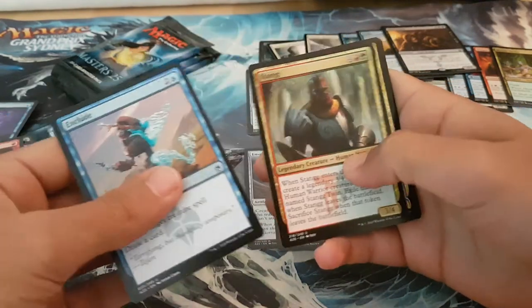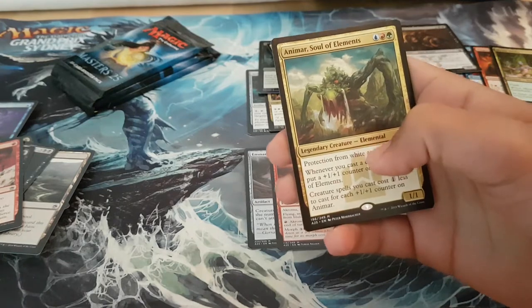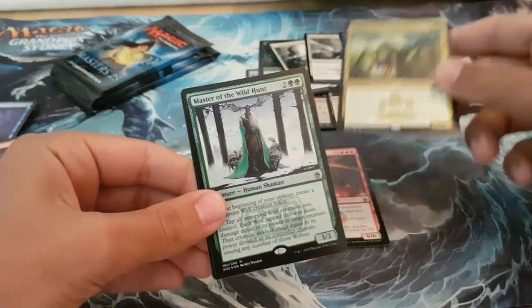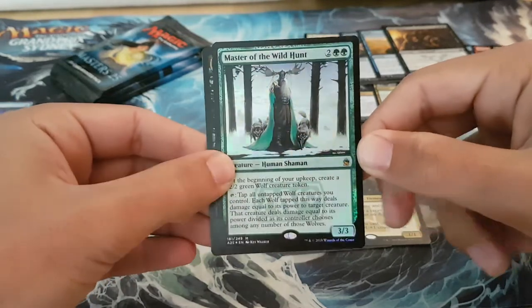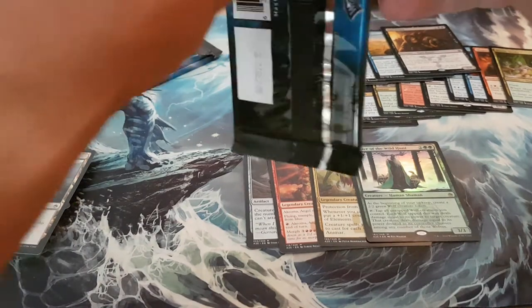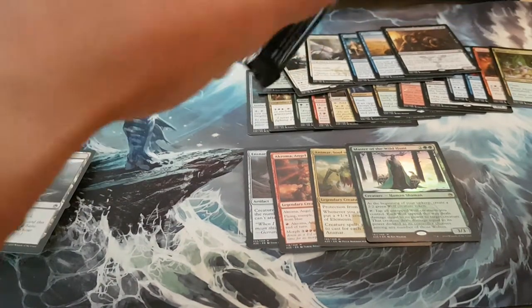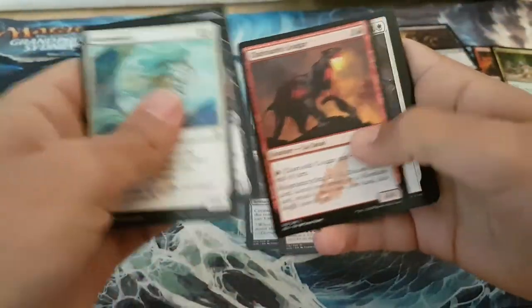Rejace, Exclude, Stang — no, we can't, because it's an Animar. Foil Mythic though — Master of the Wild Hunt. Not the foil Mythic we were looking for, but better than a slap in the balls. I don't know if it's actually worth anything, but you never know.